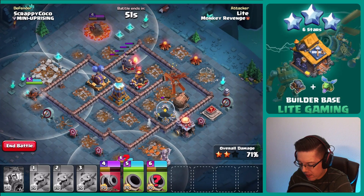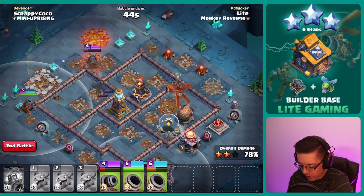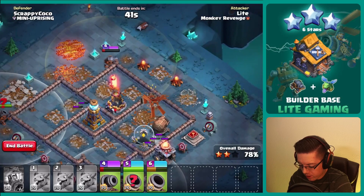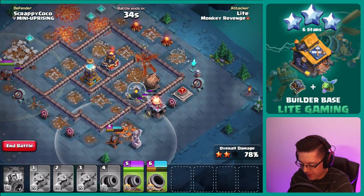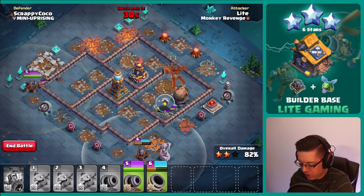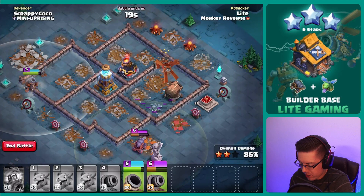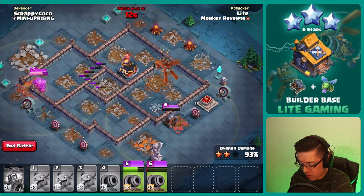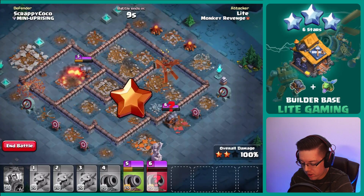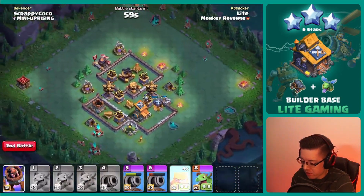It does not splash onto the lava launcher, unfortunately. We do take out the roaster, and then it should be able to retarget onto the lava launcher — oh, it hits a bomb before it can retarget. Number five will have to take out the mega tesla and also take out the lava launcher — a little bit tricky. Number six is going to have to 1v1 the giant cannon. It actually does 1v1 the cannon. We take out the lava launcher — a little bit of a different strategy, still very very close.